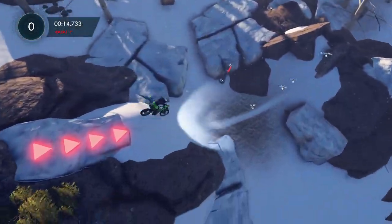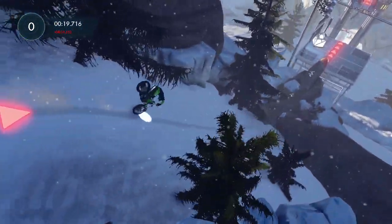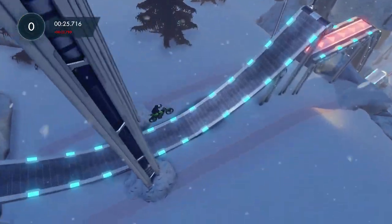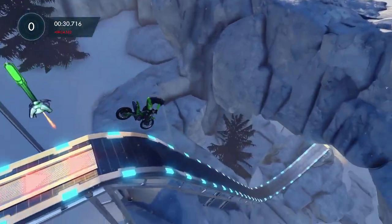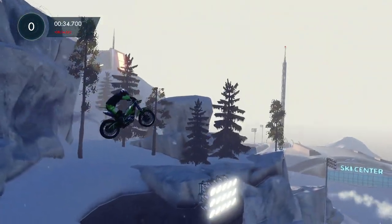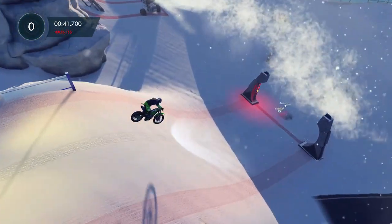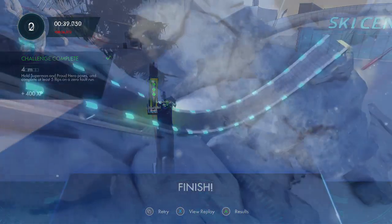There's two, so that's three flips, and you also hear a little doodle-doot every time you do a flip. Superman is when the bike is flat — you hit left on the right stick — and Proud Hero is when you hold down. So if you hit down, he's gonna do a Proud Hero. And there's my Superman right there. Right here is a really good spot to do a trick if you haven't done it already — you have a lot of space there. Then at the very end there's a last little lip where you get another chance to do something if you need to. Boom, challenge completes right there — that's the first one.